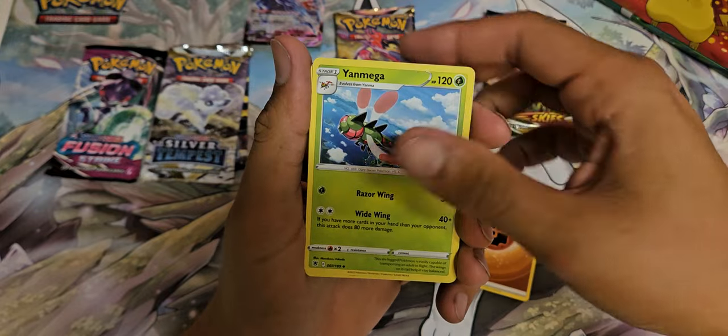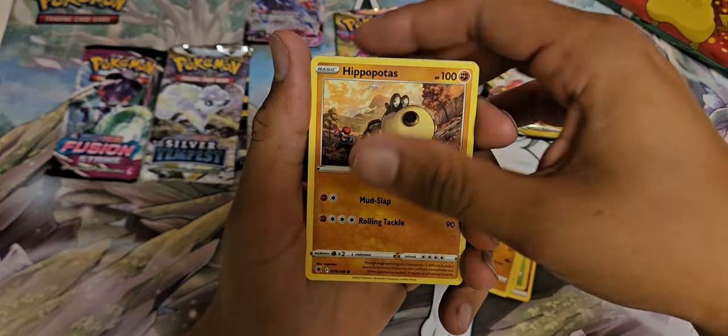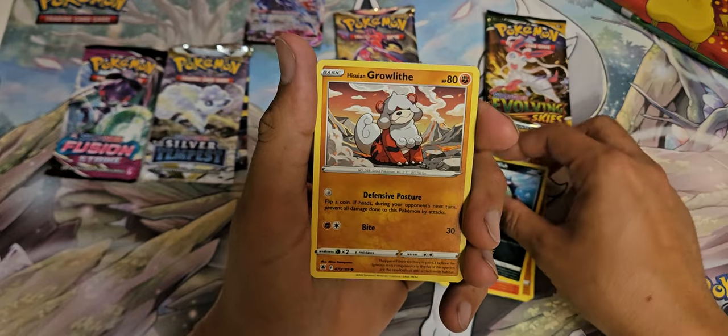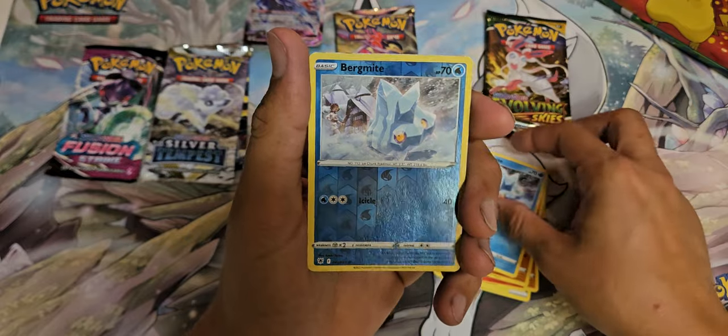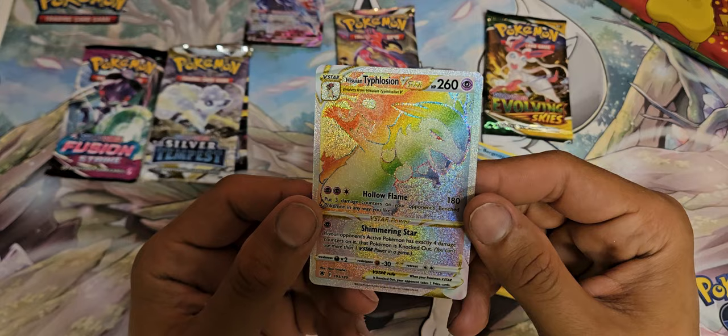Got Yanmega, Sneasel, Cranidos, Hippopotas, Cyndaquil, Qwilfish, Growlithe, Bergmite, Bergmite again, and a Typhlosion V-Star.